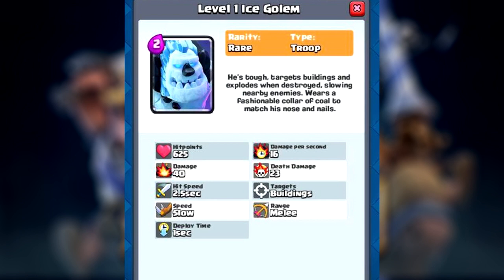It only has 625 hit points and only 16 damage per second — that's really bad. Its death damage is 23, so that's not much better. Its hit speed is 2.5 seconds, which is about the same as the regular Golem. It targets buildings like the regular Golem, its speed is slow, and its range is melee.